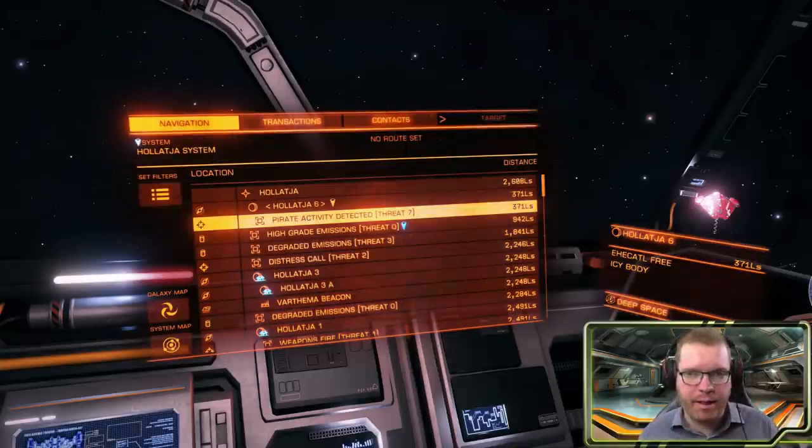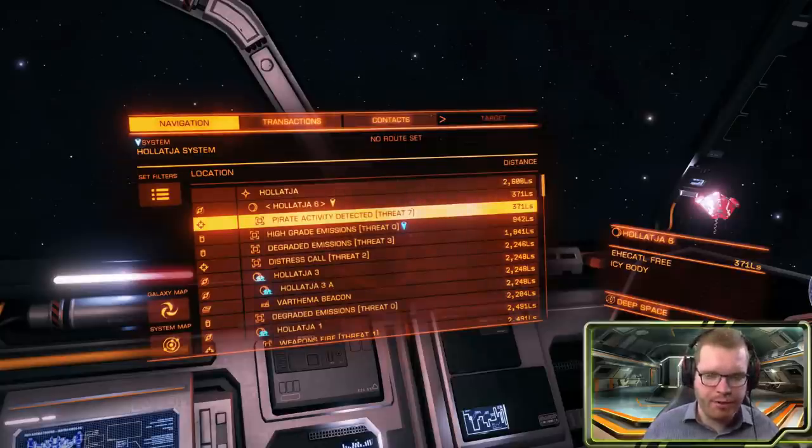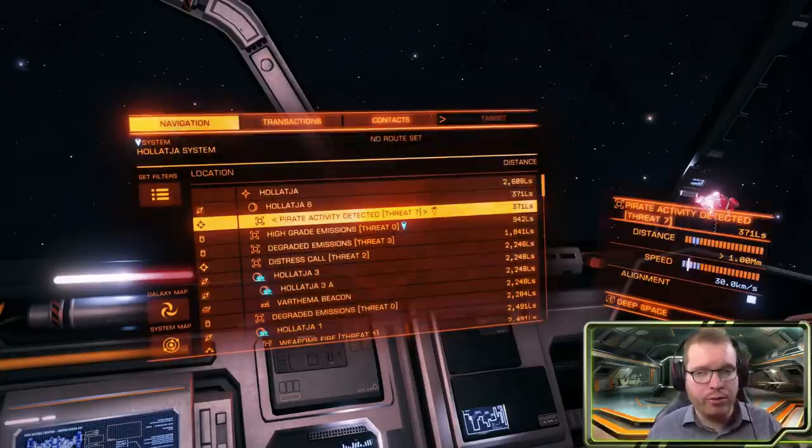These come in three different threat levels: five, six, and seven. Threat level five will have a majority of heavily armed ships, but very few will be engineered. Threat level six will have more of them being engineered. And in threat level seven, most of the ships will be engineered, and there's also a chance they will spawn in a pirate-controlled capital ship.